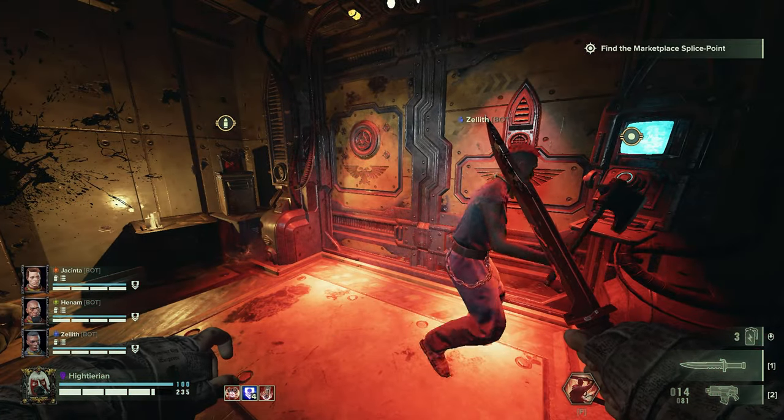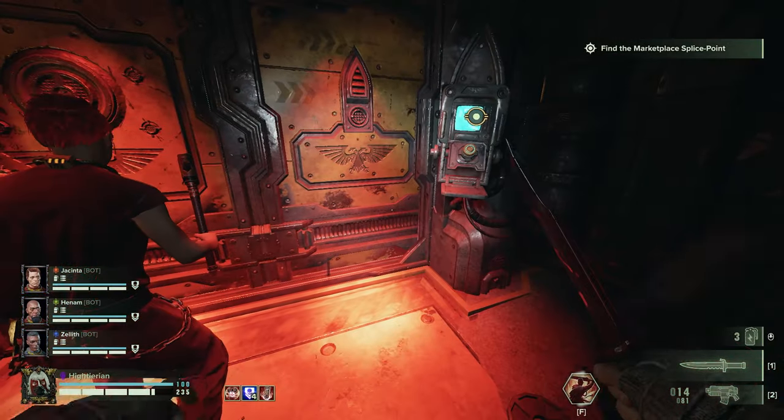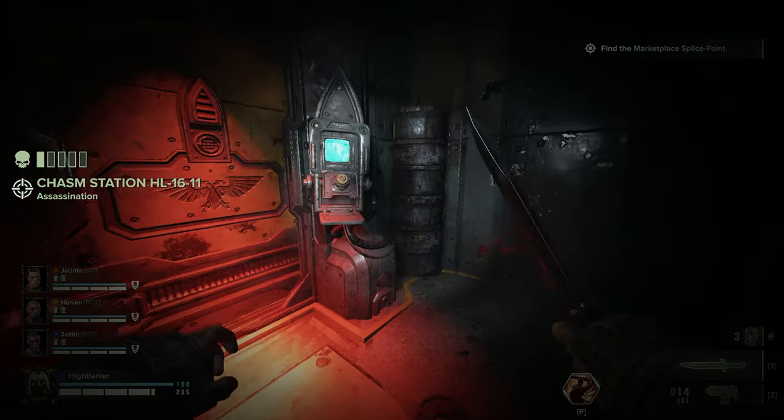Hello, hello. I hope you're doing well while watching this video. I'm going to be showing you a little glitch spot on how to glitch out of the map on Chasm Station. This is an assassination one.